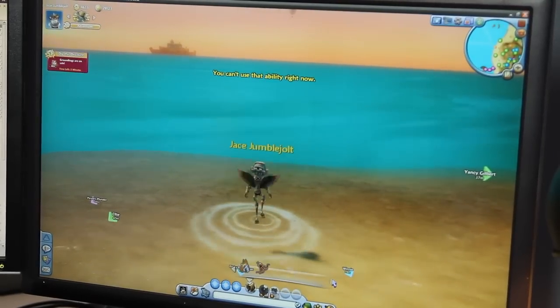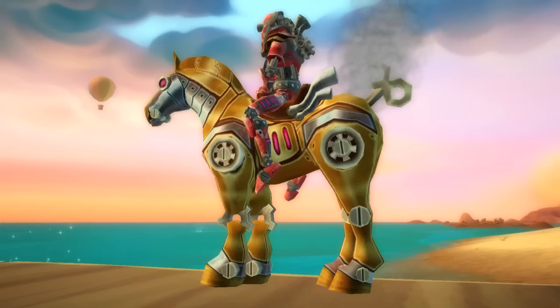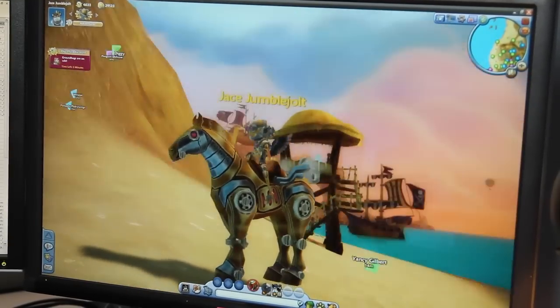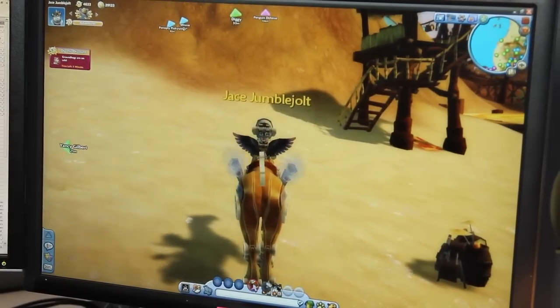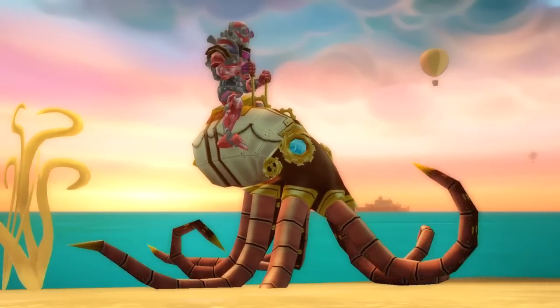We've included two really cool new rides. We've got the Clockwork Horse, which comes complete with a spinning tail gear. He's got a bunch of spinning wheels and gears on his legs and some more vents. His goggles kind of match the goggles on the Clockwork outfit. And then, by far the coolest, is gonna be the Clockwork Octopus, also known as Clocktopus.